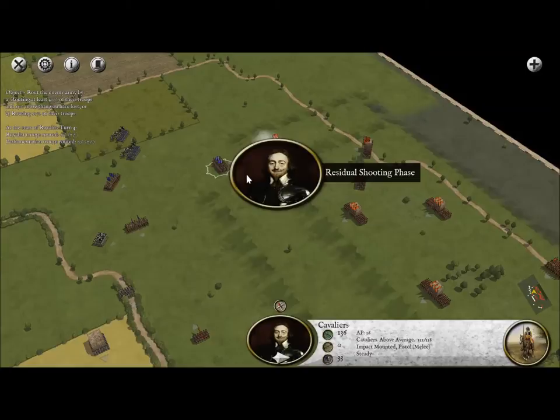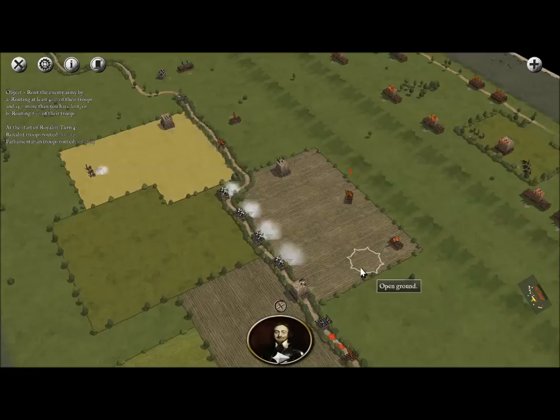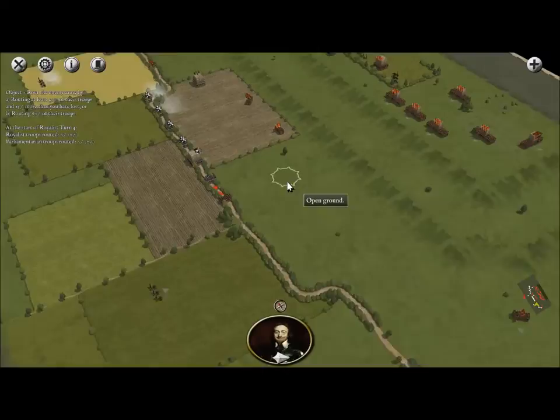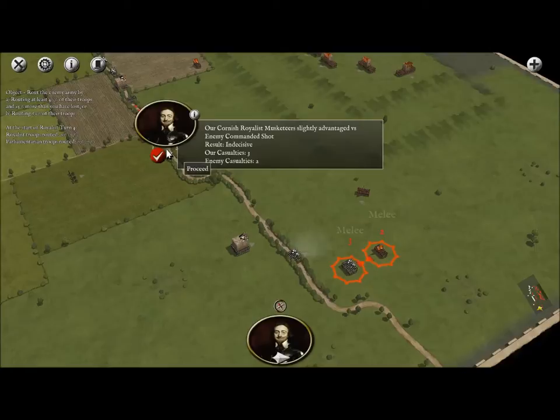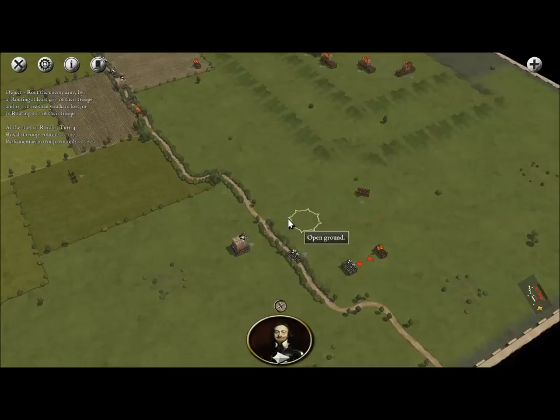There we go - I love all that beautiful cover we have. They're wasting away those guys. We actually did disrupt their musketeer units. It would be great if we could get some guys to retreat right now. So far we've had no retreats in this battle. Very even there, nothing's going to happen. Once again, quite even - 3 and 2. At least we're staying safe.